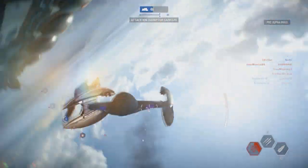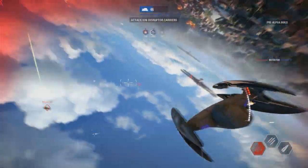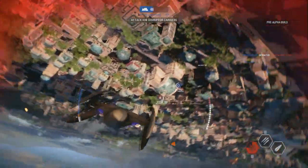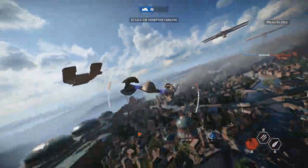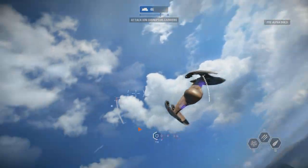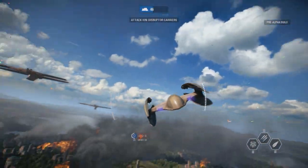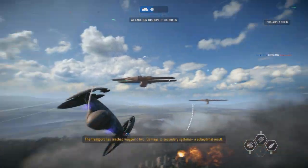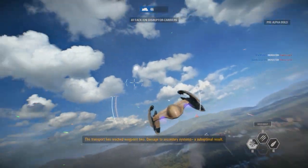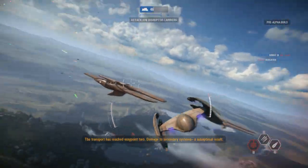One thing I really like about flying the Vulture Droids and all the vehicles available in the early access build is the nimbleness. That's a sick shot, just dipping down to the city streets and losing my pursuer. You're so nimble — you can move with the mouse pad very accurately, fluently, and fast.